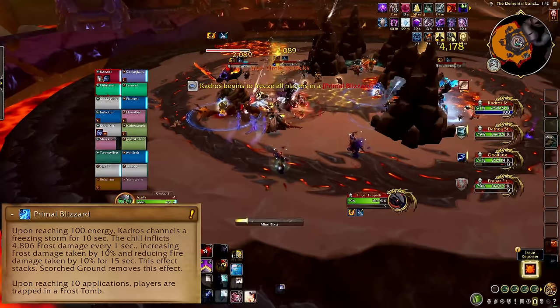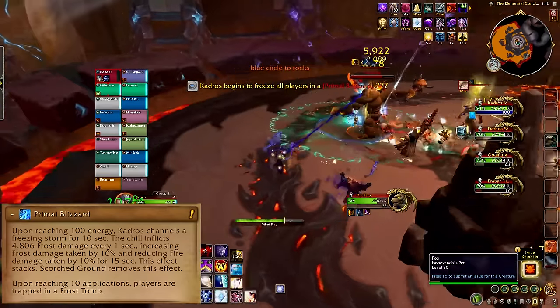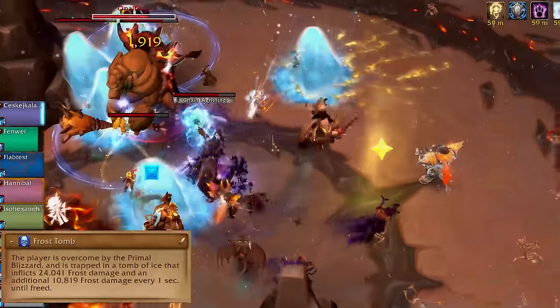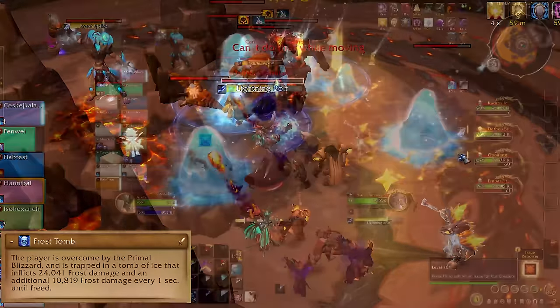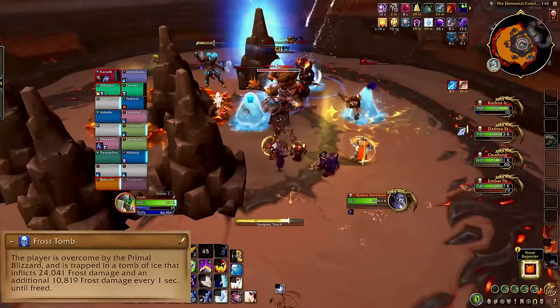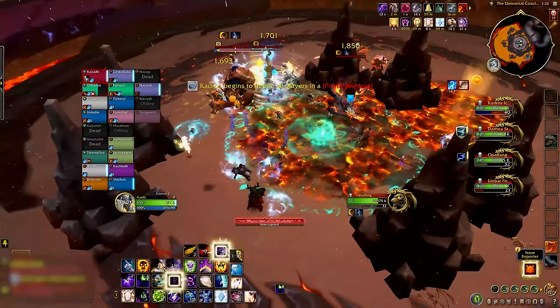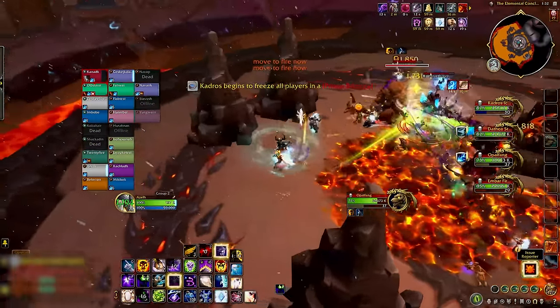Primal Blizzard happens when Ice Boy caps on energy, and that puts a stacking dot on the whole raid. If you get 10 stacks, you get Frost Tombed and people have to break you out. To avoid that, you can clear your ice stacks by dipping a toe into a fire pool — touch the fire once during Blizzard to reset your stacks.